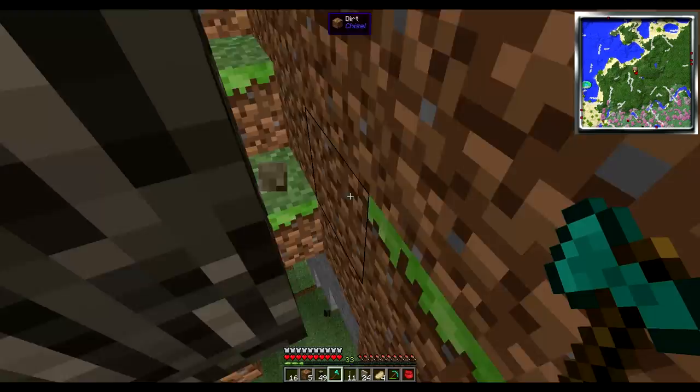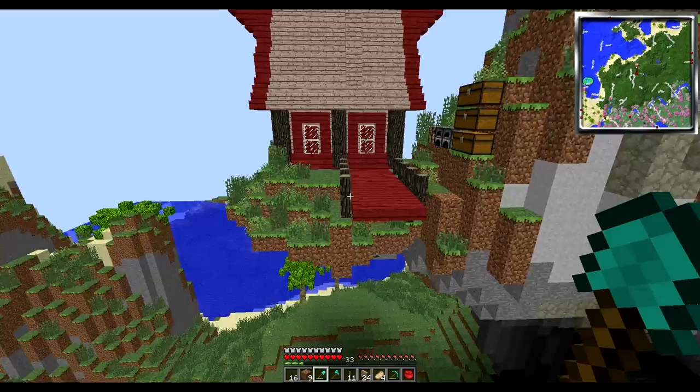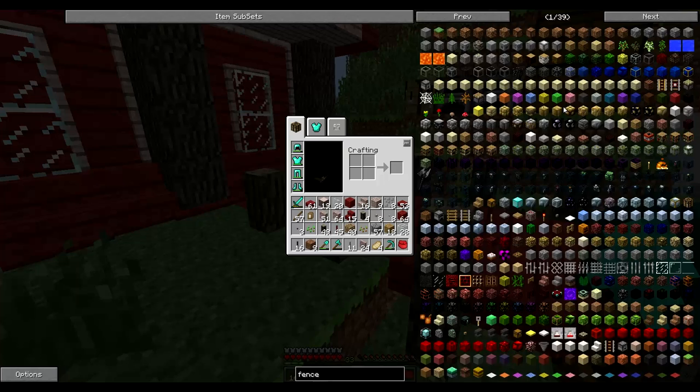Alright, so this is starting to come along. I don't really know how to do this the best — it's a little work in progress, it's only the first house. So now we need some sort of fence in between here. I don't know if there are any kind of fancy type fences — let's just check if there are.